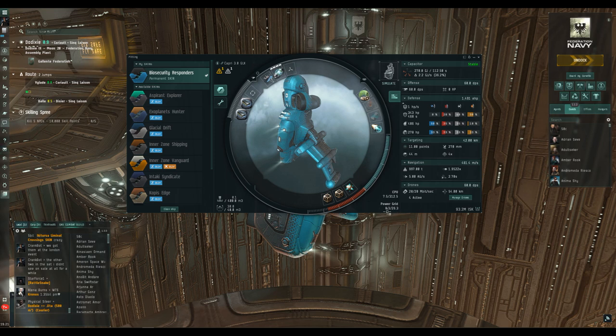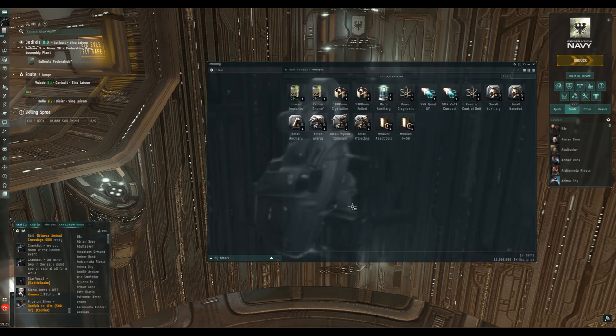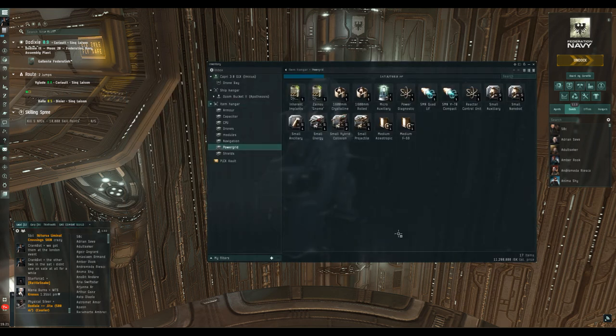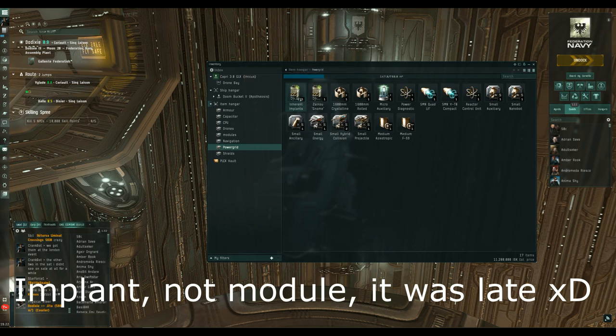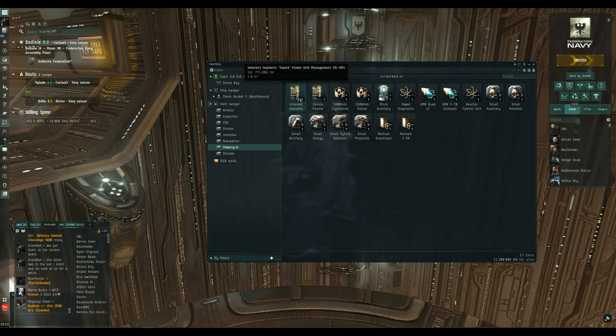First, power grid — how to get more and use less. We have two implants here. There's the Squire power grid management implant, available in forms that will boost your power grid from 1% to 5%. They start off at about 800,000 ISK and go up to very expensive prices. It plugs into slot 6 of your implant slots, so you'll have to make some choices. I often find this 1% or 2% implant makes the difference between being able to use a fit or not.